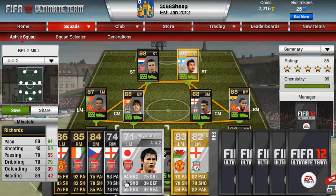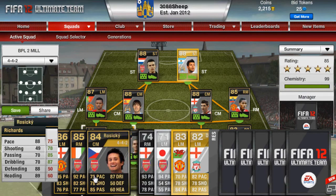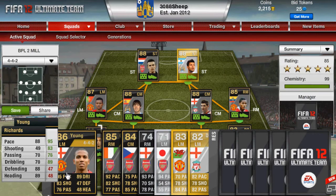Lee Aitch is 20k I think. Oxlade-Chamberlain I don't know. Rosicky is 30k. Gervinho is 100k. Young — I don't know the price of Young.